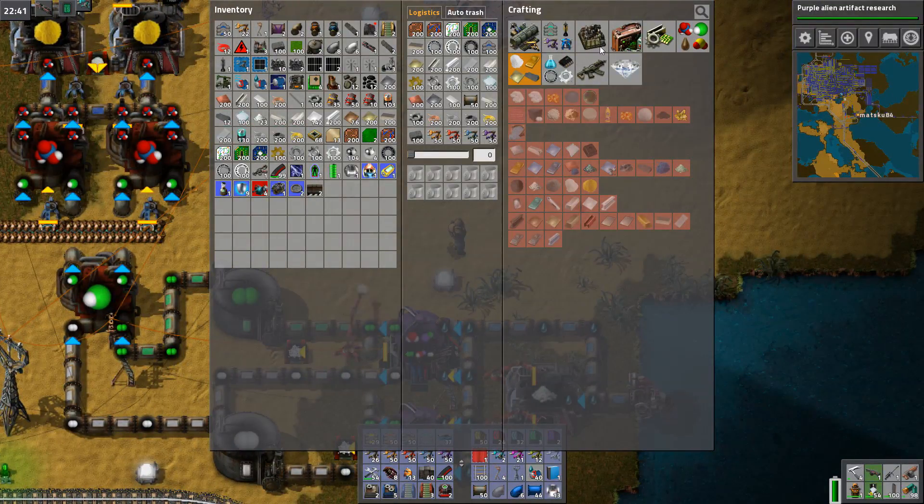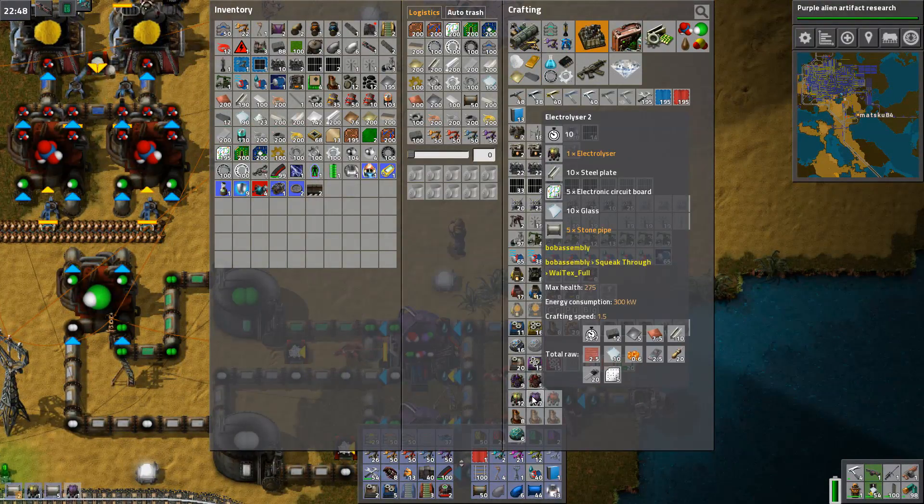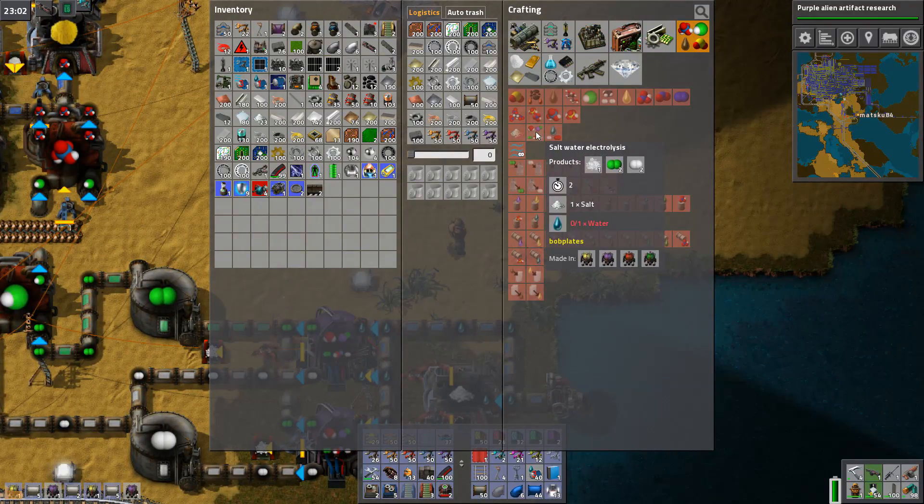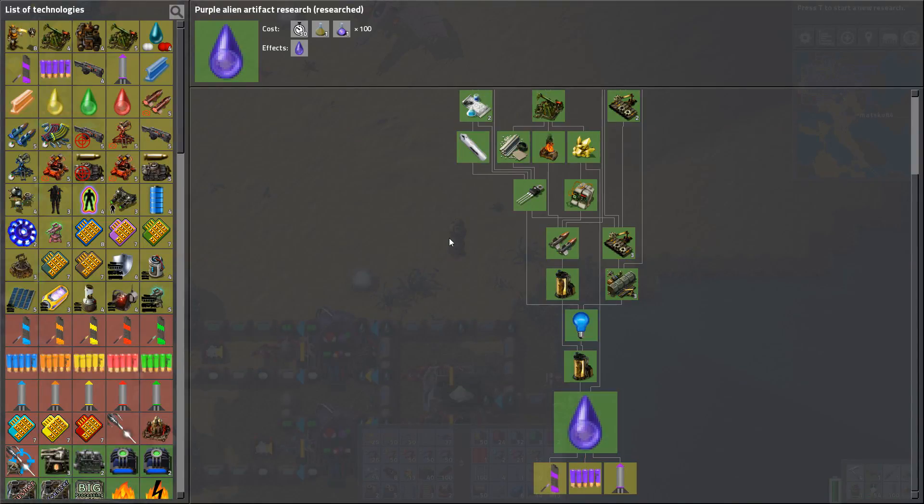Let's build some electrolysis. How much did they produce? That's done. But what are these for? Ah, they were acid stuff.